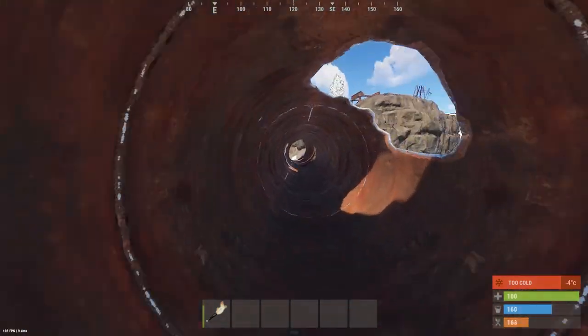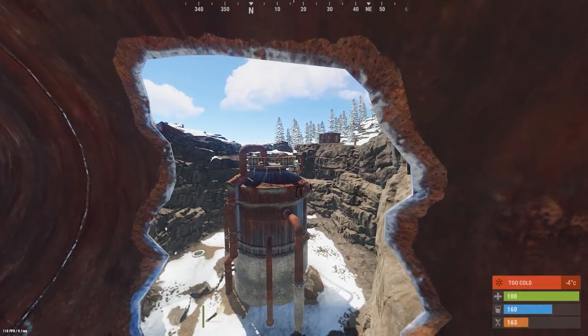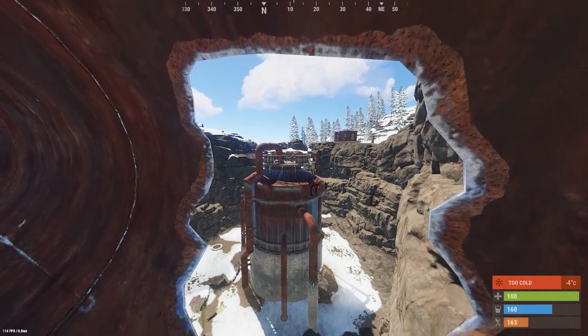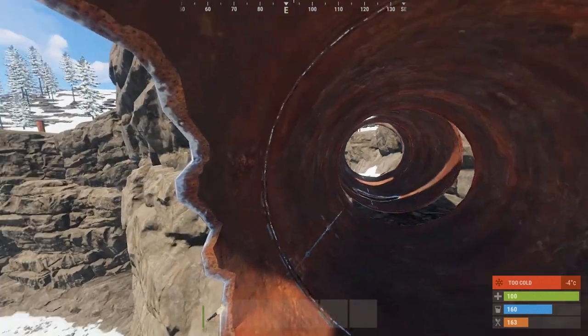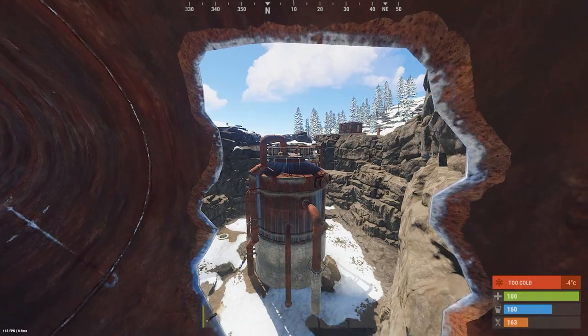Another tip I forgot to mention: when you go through this red tube, check out to the left — the top of the jump puzzle. Make sure there are actually crates up there. Don't waste your time climbing up to find nothing. Just look to your left: if there are crates up there, climb up; if there's none, don't do it.